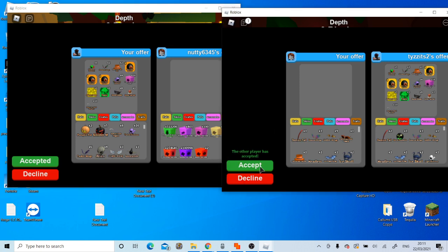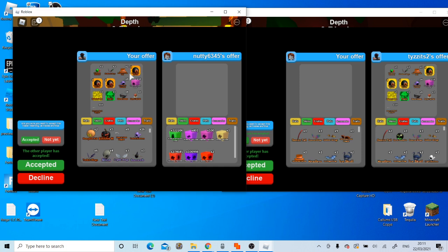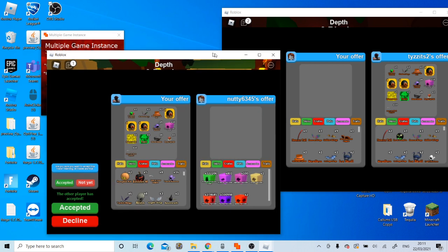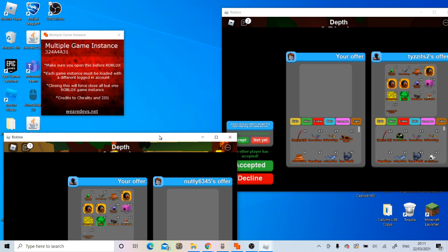Now what you're going to want to do is accept on both accounts. Remember, if you leave on the account that's receiving the items, you will lose the items. So the account that's giving the items is the one that's going to leave. Have the account that's transferring the items — so it shows your offer with all the items in on the left, and the account that's receiving everything on the right. Now you're going to want to drag this and bring it down to the X over the accept button, like this.